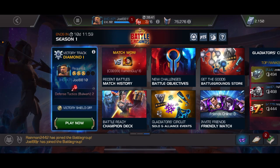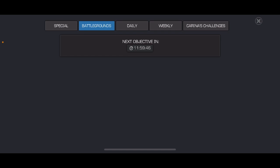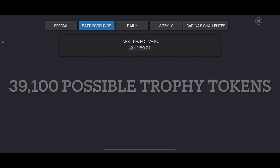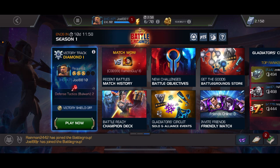30,000 won't quite get you to 60,000, but there's another place to get tokens: there's a battlegrounds objective every two days worth 650 trophy tokens. Over a 28-day season that's 14 of them. If you do your five wins towards the victory circuit when that objective is active — which is what I've been doing — you'll get another 650 each time. That extra 9,100 brings your total to around 39,100 trophy tokens, which gives you approximately 57,000 six star shards from battlegrounds.